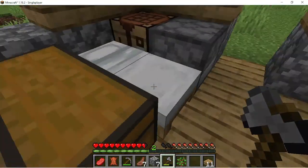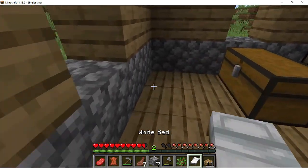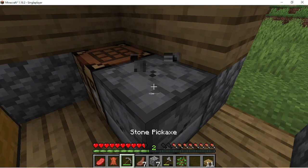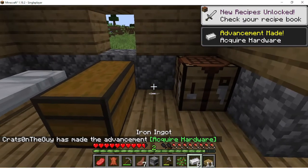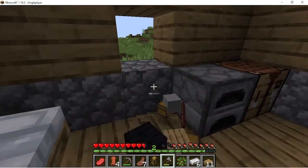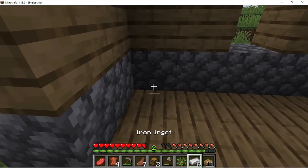All right, now let's arrange my stuff. The furnace should go beside — okay, nice. Over there, and the chest I'll put here. There's my chest.